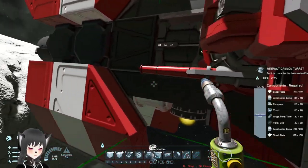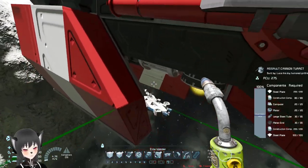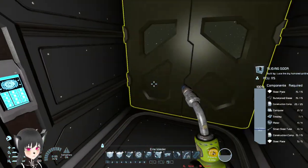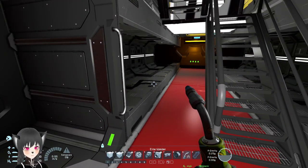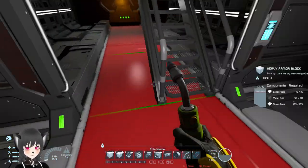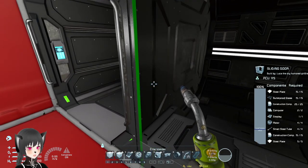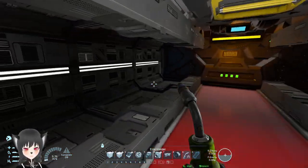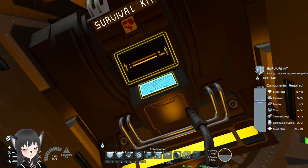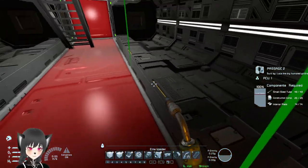Getting inside — oh, there's an oxygen tank there I forgot to show. There's no airlock, but they could just delete this door and move it, and they'd have an airlock. There's also the jump drive, the survival kit, and passage blocks for decoration.